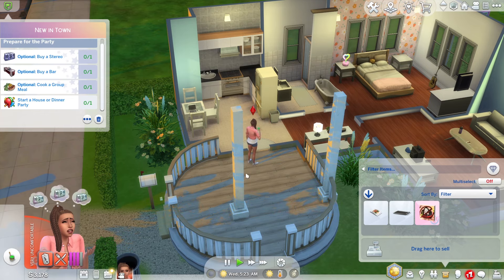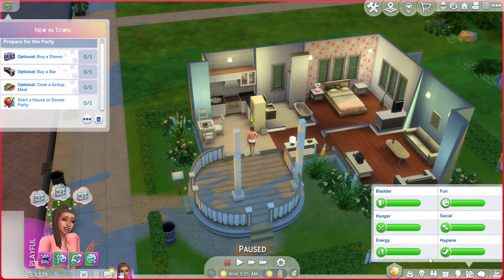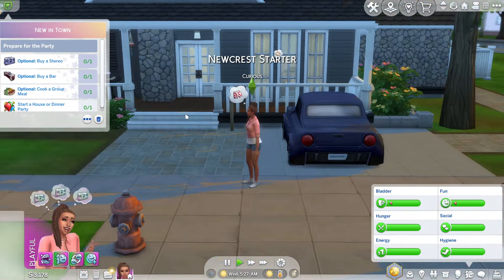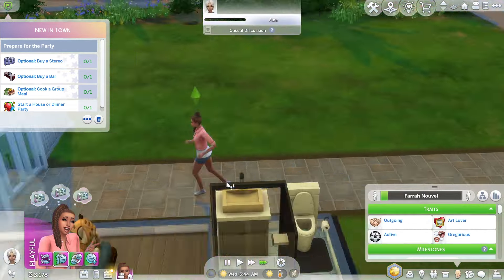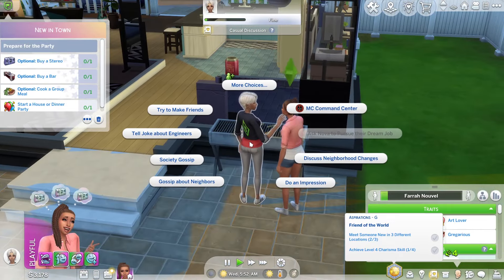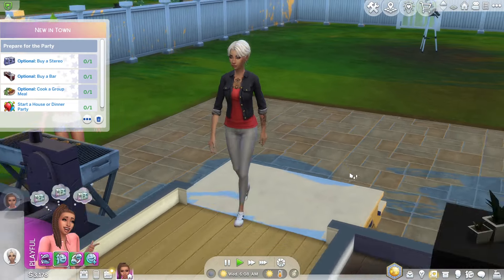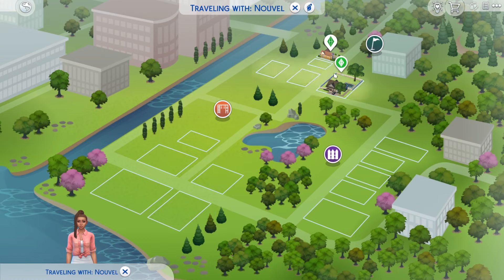She did meet a ton of Sims. I'm going to go see if Nova's home — we'll say hi to Nova. No one's home. Wait, looks like someone is here. She's out in the back cleaning the grill — I accidentally gave her the neat trait. Hi. You don't like me, Nova? I wanted us to be friends. 'Hi, I'm having a housewarming party, I'm new in the neighborhood.' And she's like 'OK that's cool.' So we've met all three of the neighbors. We're going to go home and try to buy all the things it wants me to buy.